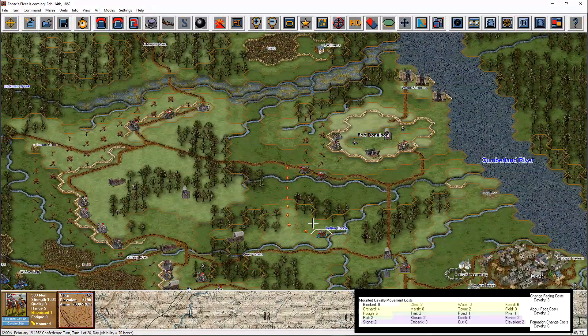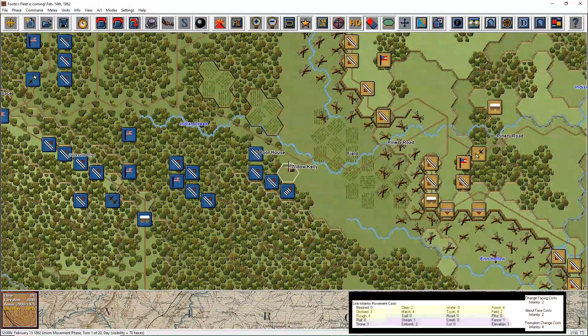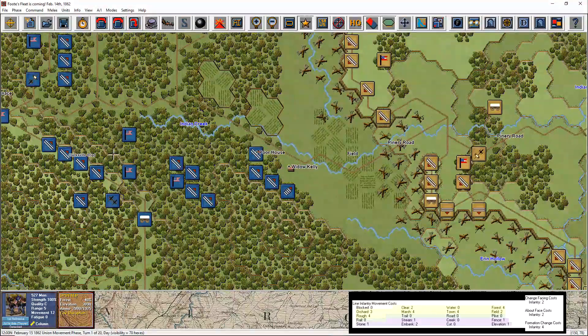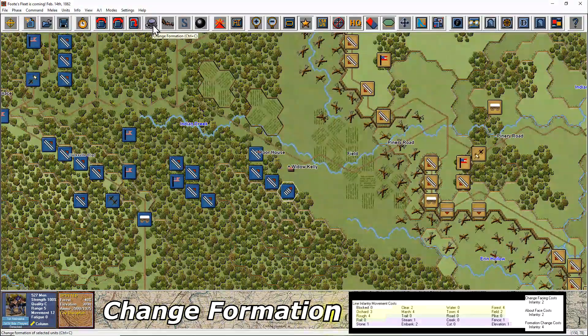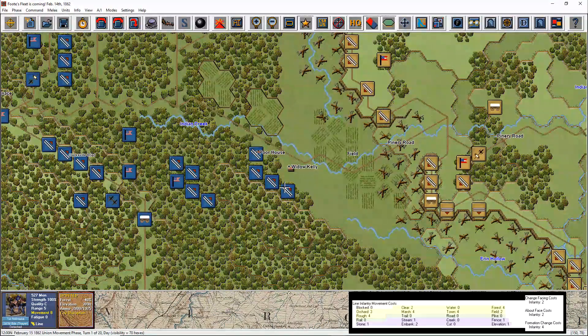Let's take a look at infantry and cavalry units that are in line formation. The same rules apply to both branches in line formation, so only one chart is necessary. Looking at Thayer's brigade, most units are already in line formation as shown in the info box. To change a unit's formation from column to line, highlight the unit and click the Change Formation Tab button. That action costs 4 movement points, as shown in the chart.